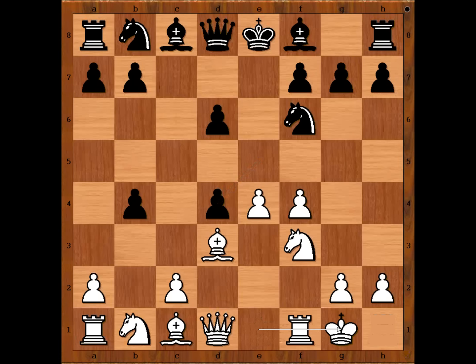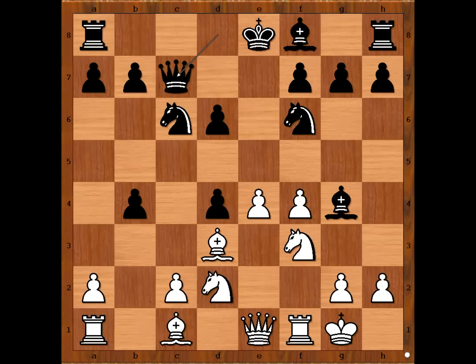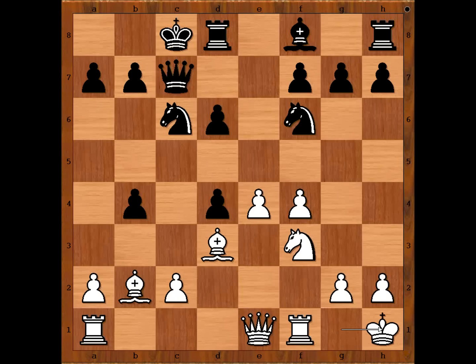Alekhine castled kingside, knight to c6, queen to e1, bishop to g4, knight from b to d2, queen to c7, intending to castle kingside. Bishop to b2, bishop takes knight, knight takes bishop, and Carlos Portela castled queenside. King to h1 to avoid possible surprise checks along the a7-g1 diagonal.